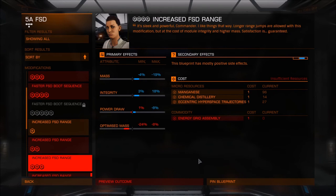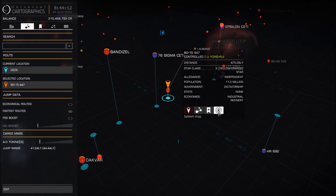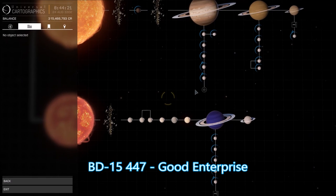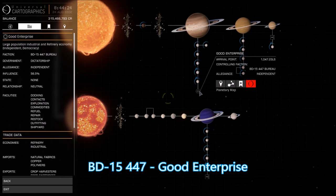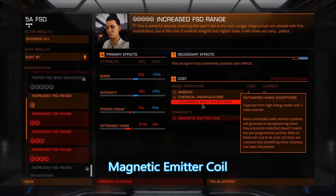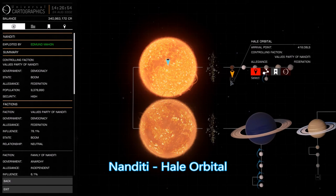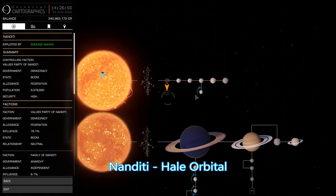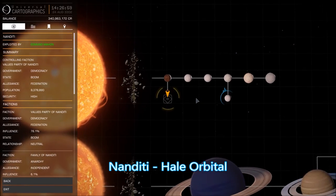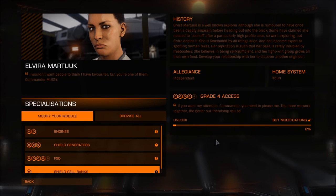Assuming you have gathered all the micro resources: a level four commodity item is an energy grid assembly, which can be purchased at certain commodity markets. The closest place to Dekiet is BD-15-447 at the station Good Enterprise — you will need to purchase at least three energy grid assemblies. A level five commodity item is a magnetic emitter coil. The closest station to Dekiet to buy magnetic emitter coils is Nanditi at the station Hale Orbital. Head out and get both commodity items, then return to Dekiet.